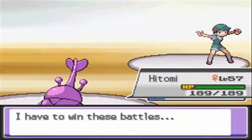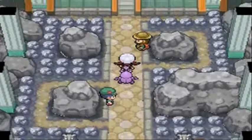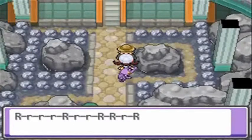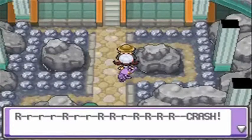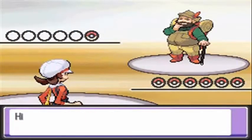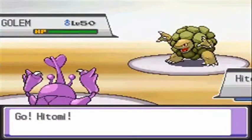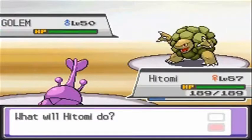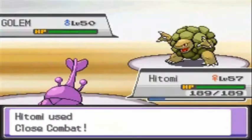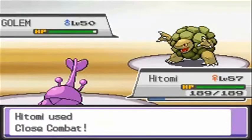Poki has Ground-type moves and Blizzard and Hail. I may actually go with Poki for Brock, just so I can show you the Hail and Blizzard thing and how horrible it may or may not be. These trainers are definitely easy with Hitomi — close combat, break, break. Pick your poison, really.